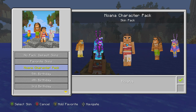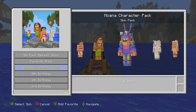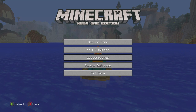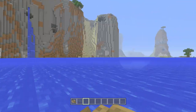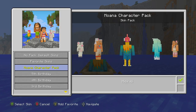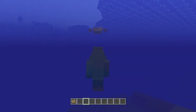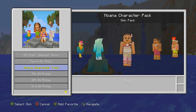Here is the Moana character pack — look at all these skins, this is amazing. I don't want to butcher all the names but all these skins look awesome. Let me know if you've seen the movie yourself. Oh, this is very very cute — every time we get a skin pack like this it makes me really want to watch the movie. We also got the ocean skin — check this out — I disappear and then the wave comes up. There it is, I'm waving to you guys — get it? Waving!